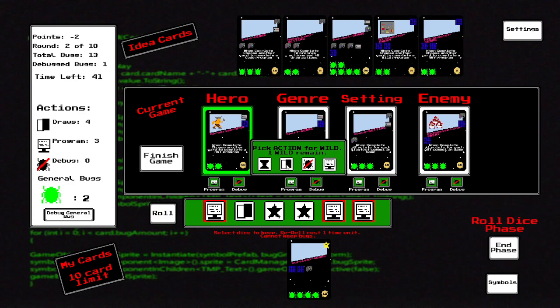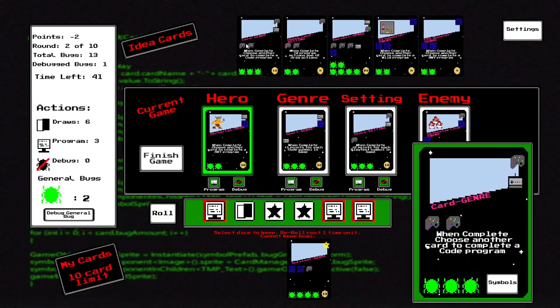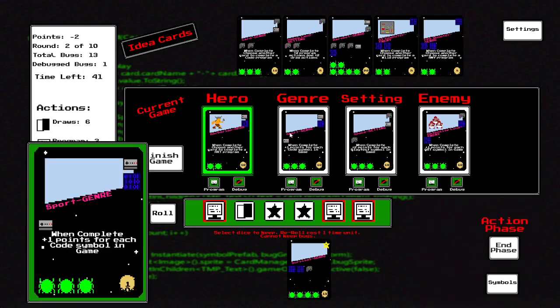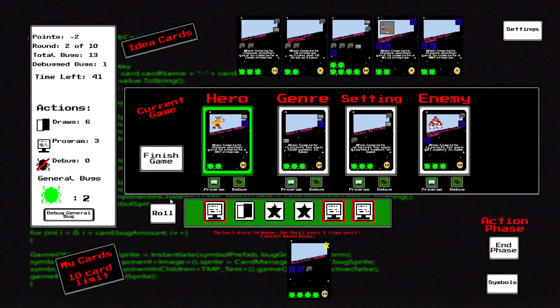You can kind of see the strategy: at first it's really to get cards. One of the things that maybe was unnecessary was the time mechanic — originally actions would cost time but I took that out. Really, time is just used for re-rolling the dice. If I were to tweak anything, I'd do less time, and maybe the game wouldn't end if you ran out of time. Honestly I don't bother keeping track of time at all.